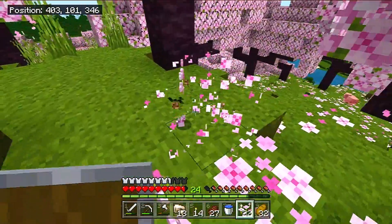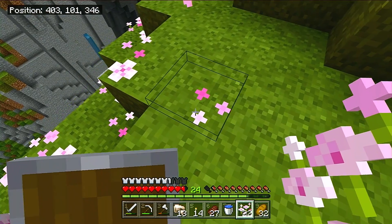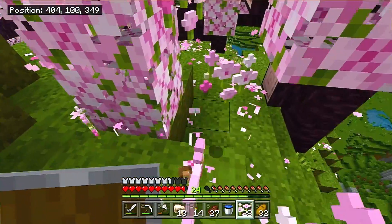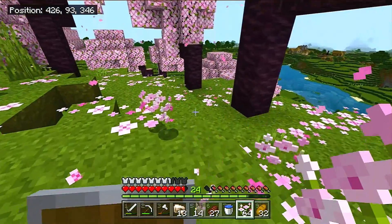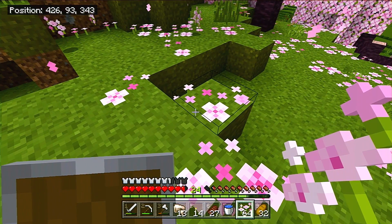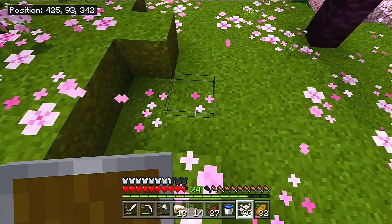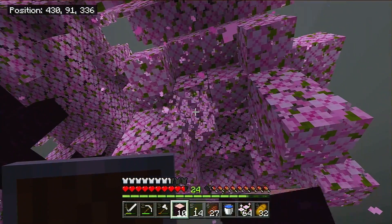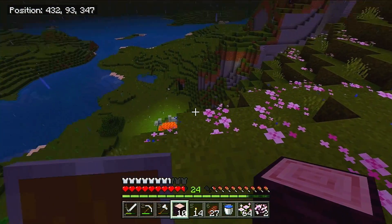How do we harvest the petals? I'll just break them — that works. We'll gather the pink petals and use them for decoration. You can bone meal these to make them grow and place them in layers — there are four different levels of the pink petal flowers, that's interesting. What would be nice is if the pink petals just formed naturally over time from those particles constantly falling down — they'd slowly accumulate here and there. I think that'd be a cool addition. Let's cut down our first cherry blossom tree — it even has a different sound when you break it, it's softer.